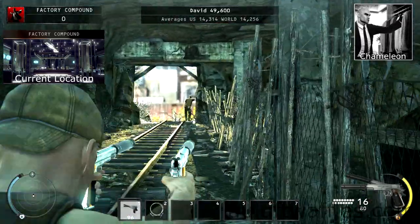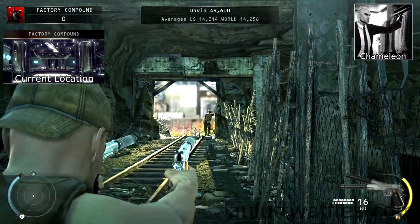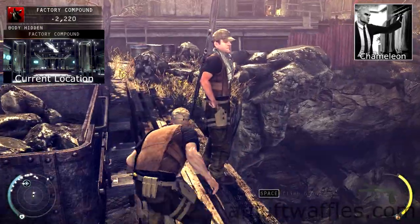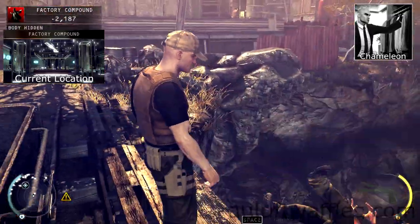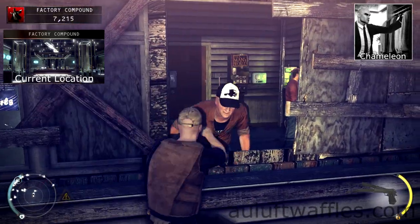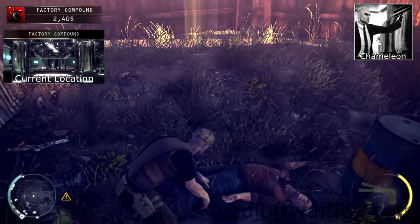Load into factory compound under normal difficulty. Shoot the guard leaning on the entrance of the mine and take his outfit. Get to the other side of the bridge by pushing guards off the side of the bridge, then jump up to the bathroom window. Pull the truck driver out of the window and drop back down to take his outfit.